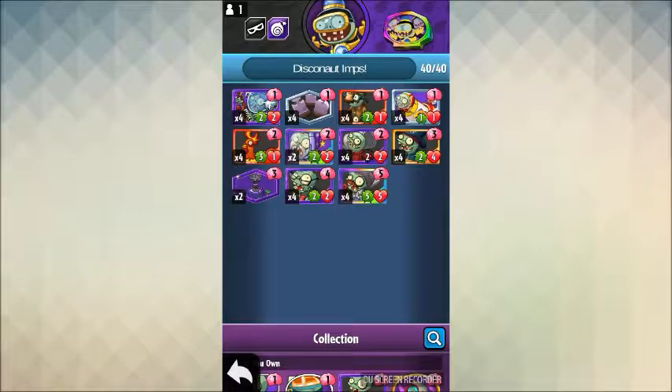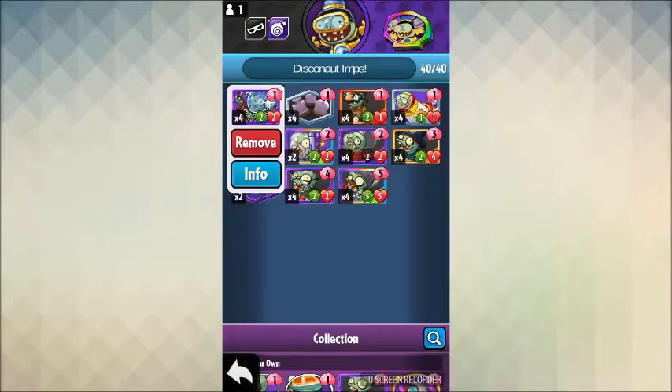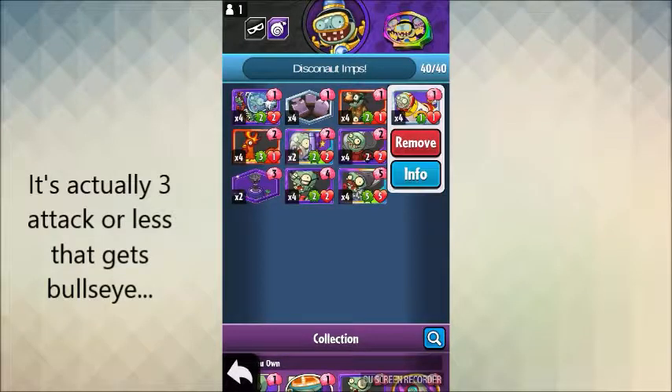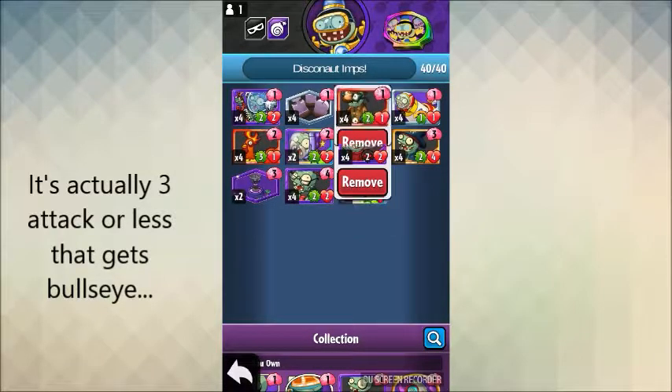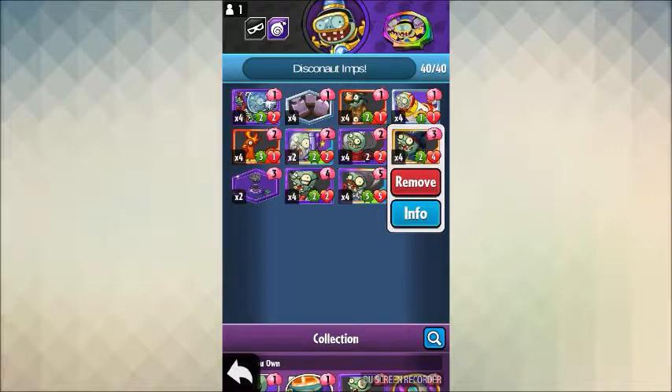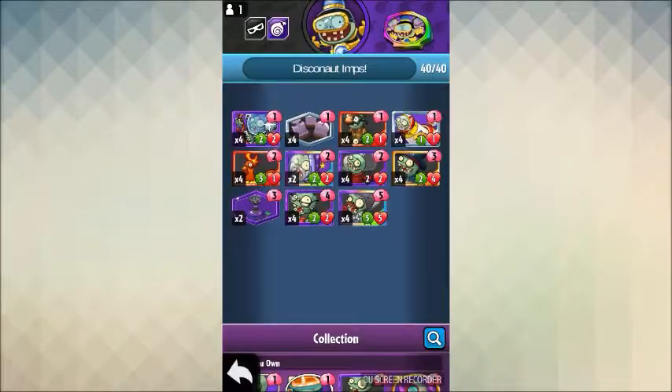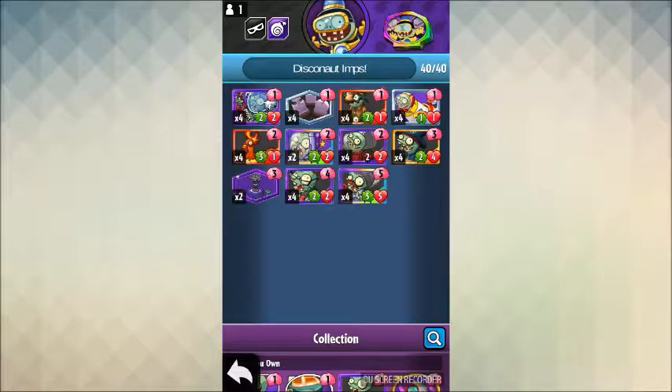Normally in Plants vs Zombies Heroes, aggro decks are not that good at performing because there's a block meter in this game. But here's where this card comes in — all cards with two attack or less have Bullseye, which means it doesn't charge your opponent's block meter. As you can see, there is a ton of cards in this deck with two attack or less. These imps right here — Imposter, Toxic Waste Imp, then Imp Commander — are a great one-two-three combo. The overshoot damage that hurts the plant hero is all Bullseye, which wouldn't charge the block meter.